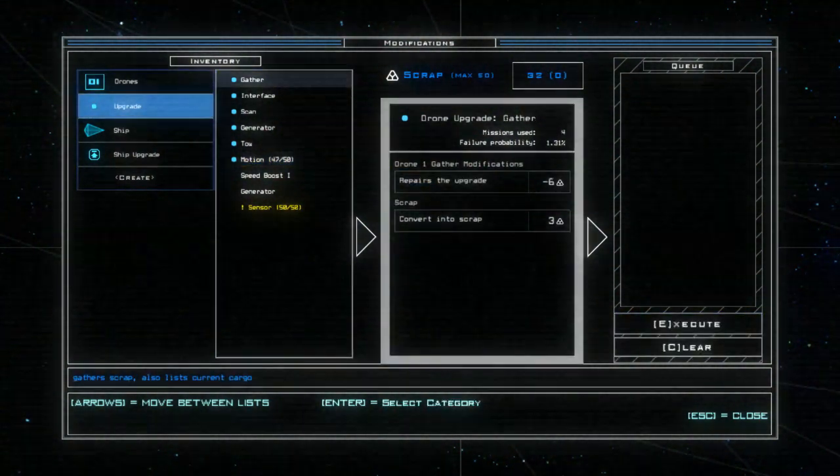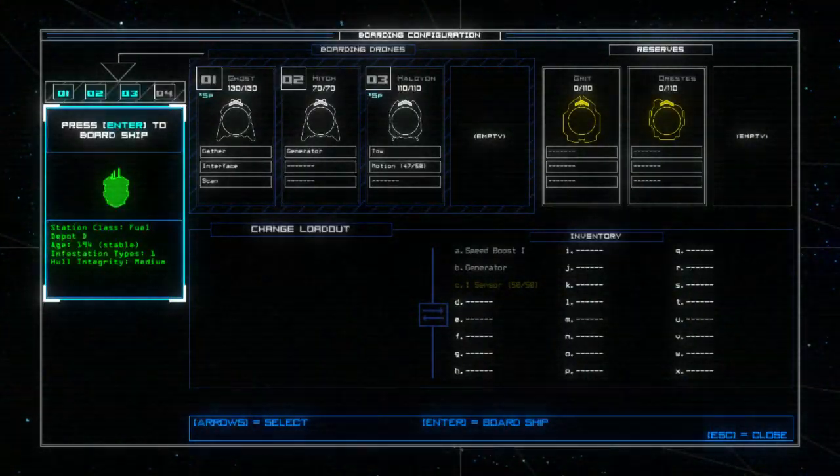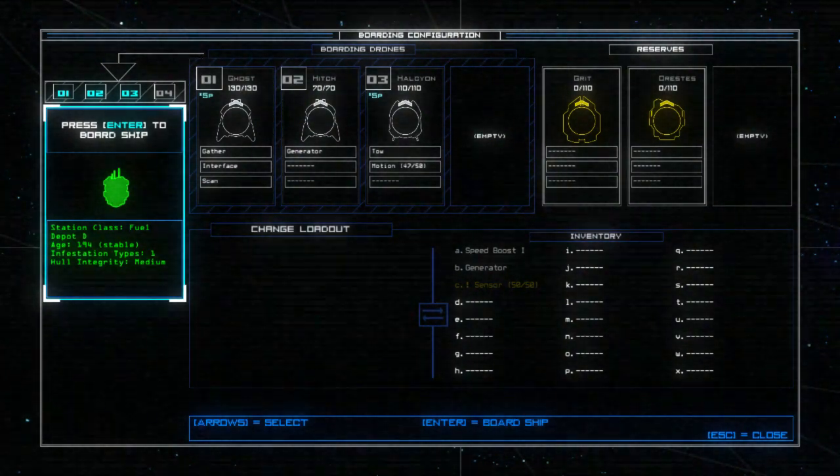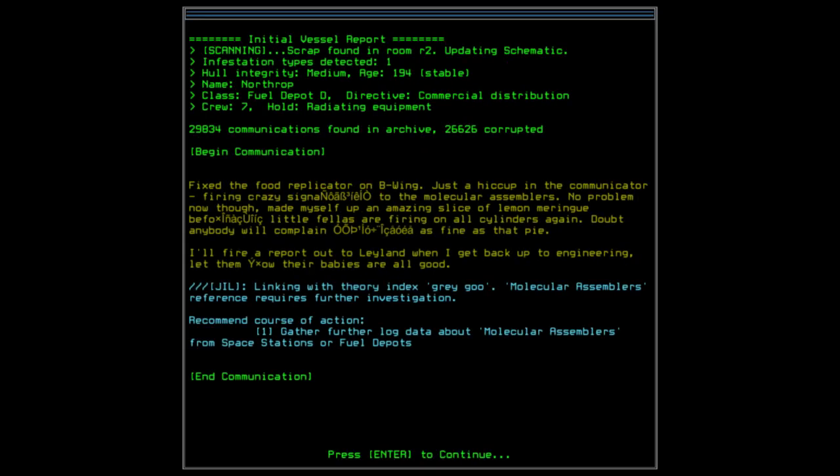We'll repair motion and we'll be good. Alright, let's get in here and check it out. One infestation type, hull integrity is medium. Scrap found in room two. It's a fuel depot — commercial distribution — and holds radiating equipment. The log mentions fixing the food replicator on B-wing: just a hiccup in the communicator firing crazy signals to the molecular assemblers, no problem now though. Made myself an amazing slice of lemon meringue — little fellas are firing on all cylinders again.